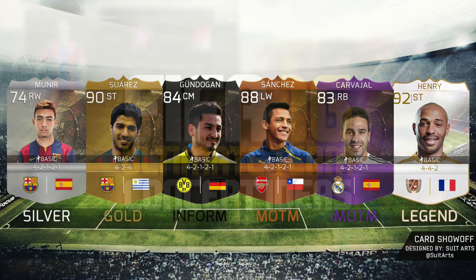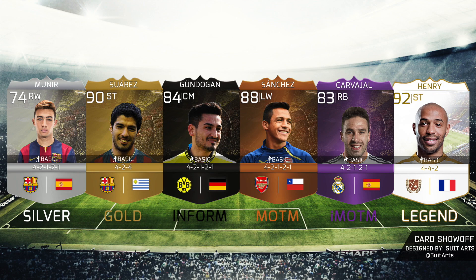This is pretty sick. The first slide is going to be the card show-off. As you can see, he's done the Silver, Gold, Inform, Malamatch, International Malamatch, and Legend cards. I think they look pretty sick. He's also added a new formation on there as well — something I don't think EA will actually do, but in terms of design, they look pretty awesome.